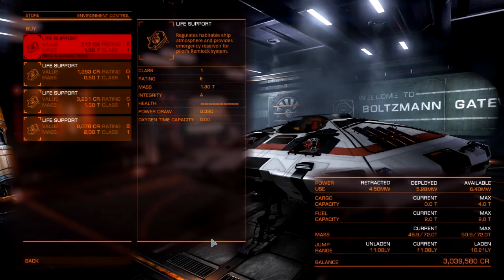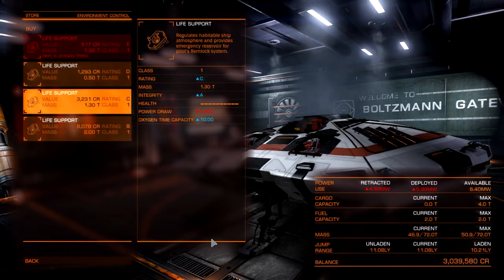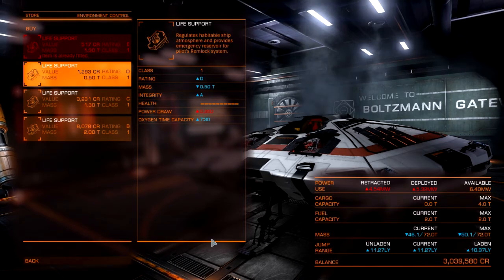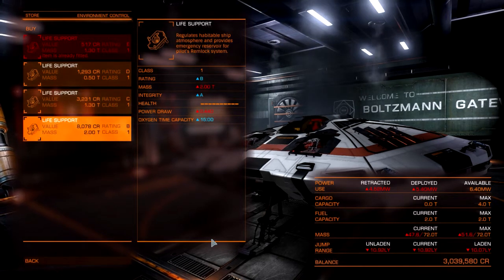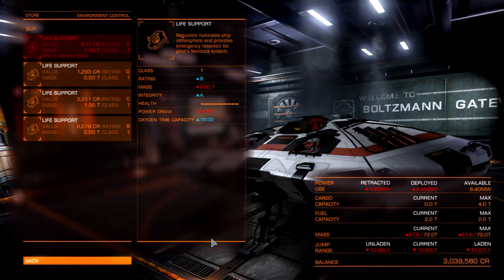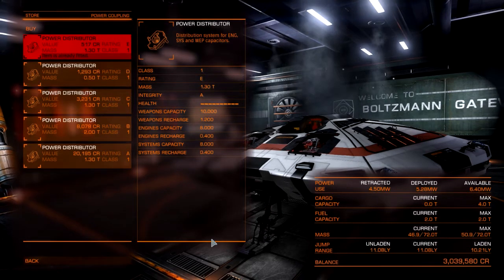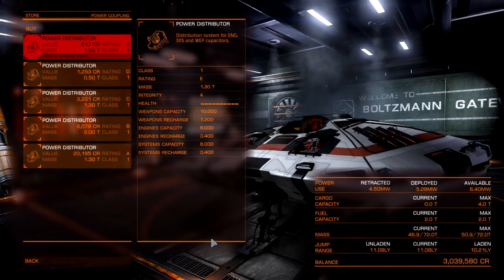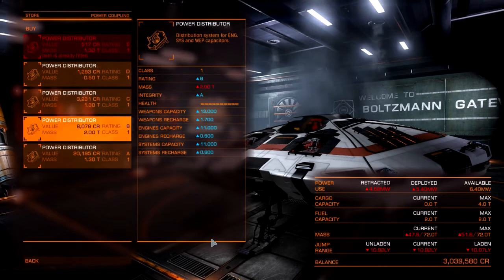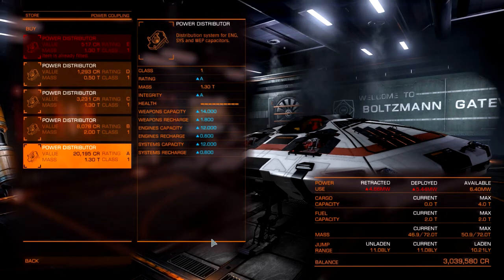Life support is quite important if you're prone to getting shot and losing your canopy. Each class gives you different oxygen time. D-class gives roughly seven and a half minutes of oxygen time as you'll see in the panel. C gives you 10 minutes and B gives you 15 minutes, but it makes you heavier. Power distribution is very important — I recommend going for the A-class. You can see: weapons capacity 10, weapons recharge 1.2, engines 8, systems 8, and the numbers go up through the ratings. A is the best for quickest shield generation and boost capacities.